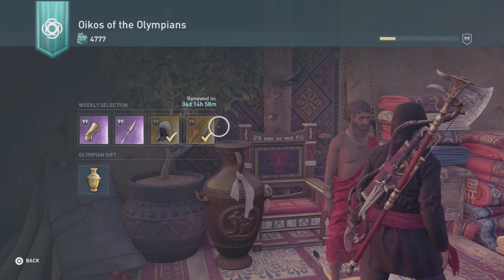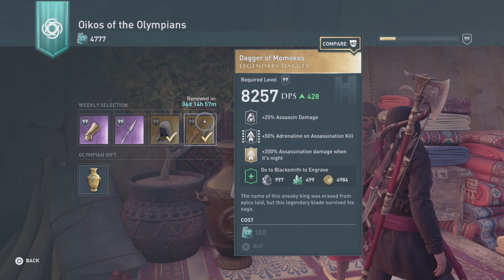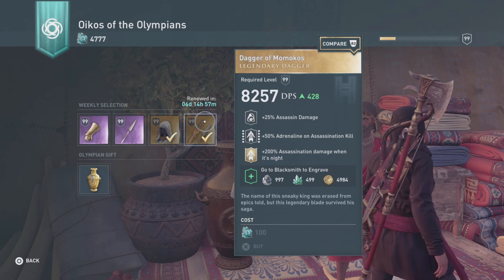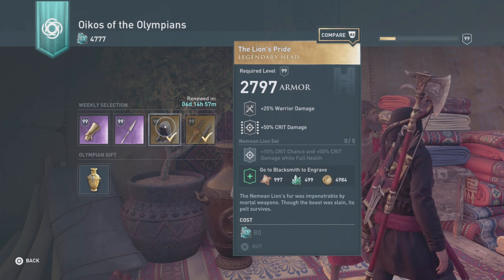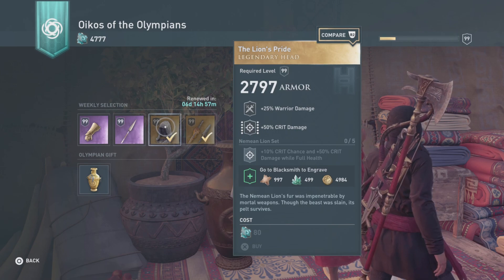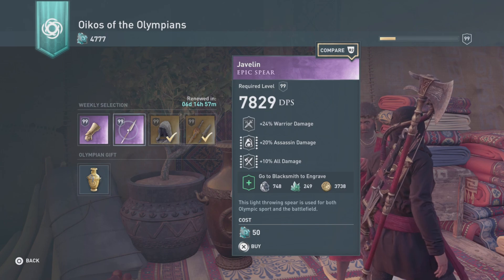Right off the bat: the Dagger of Humakus — 25 assassin damage, 50 adrenaline on assassination kill, 200 assassination damage when it's night, for 100 ore. Then the Lion's Pride, part of the Nemean Lion set — 25 warrior damage, 50% crit damage, 10% crit chance, and 50% crit damage while at full health, for 80 ore.